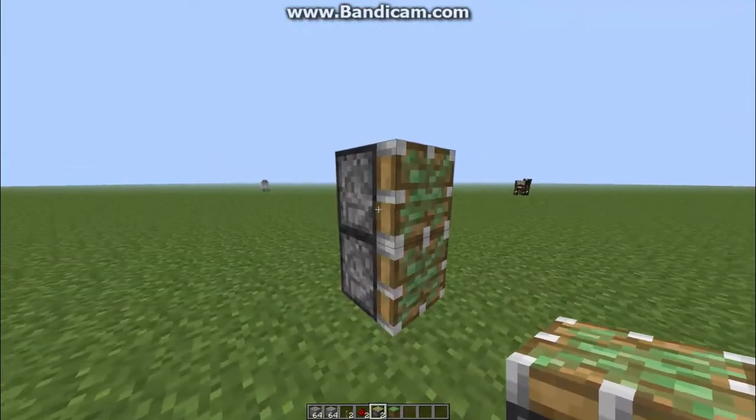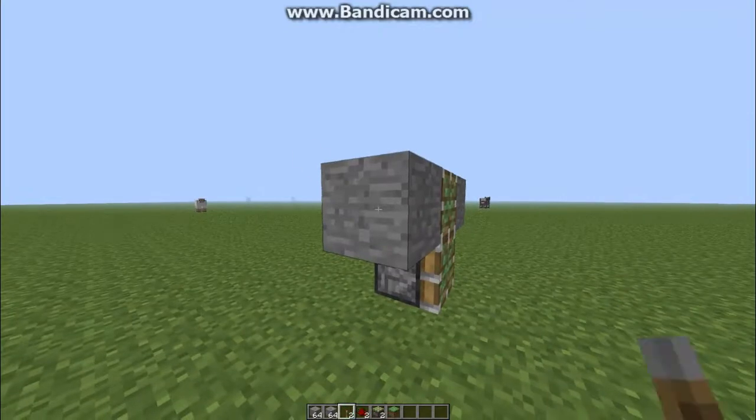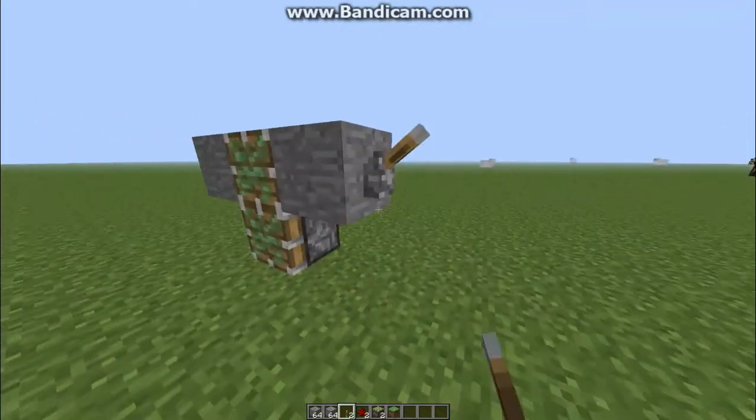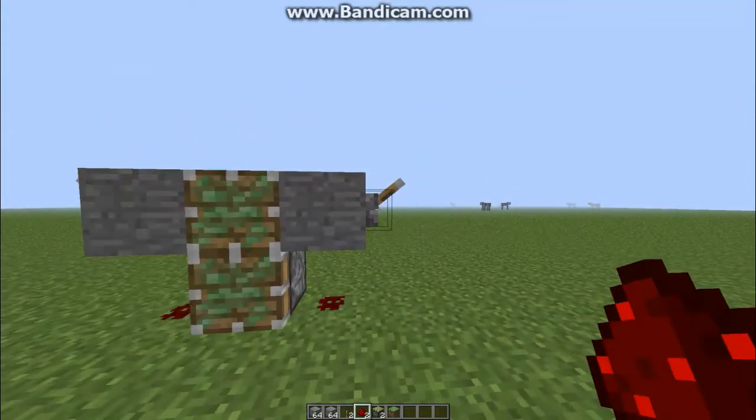Two pistons on top of each other, any block you would choose right there, levers there and there, and redstone down there. So now what you have is they will activate both pistons on the command.